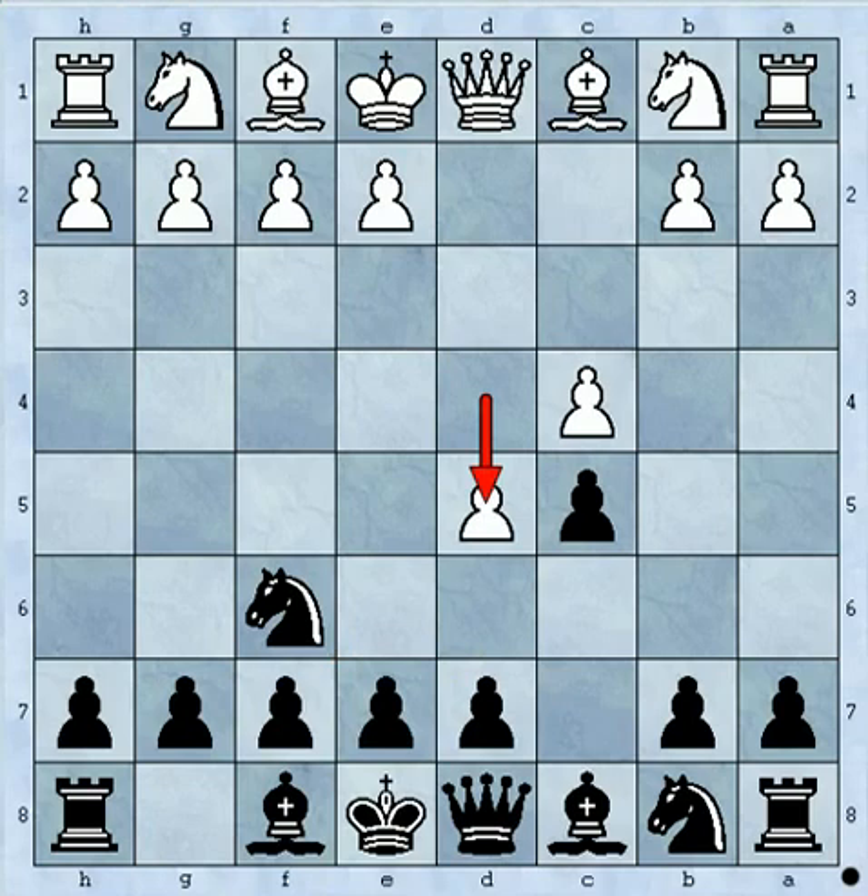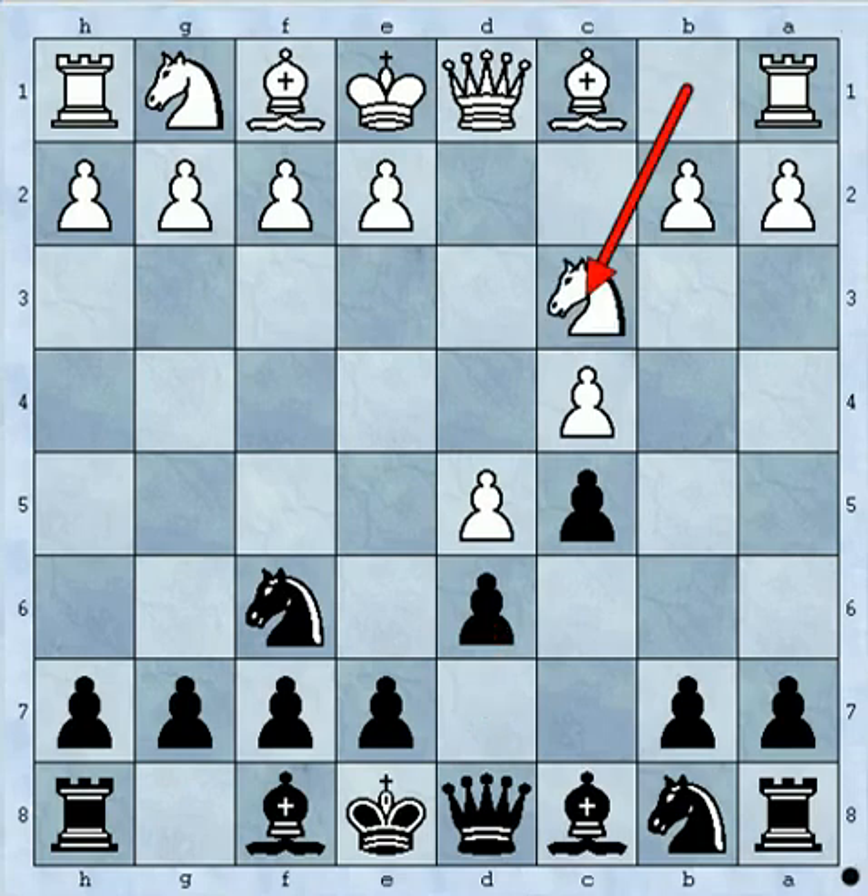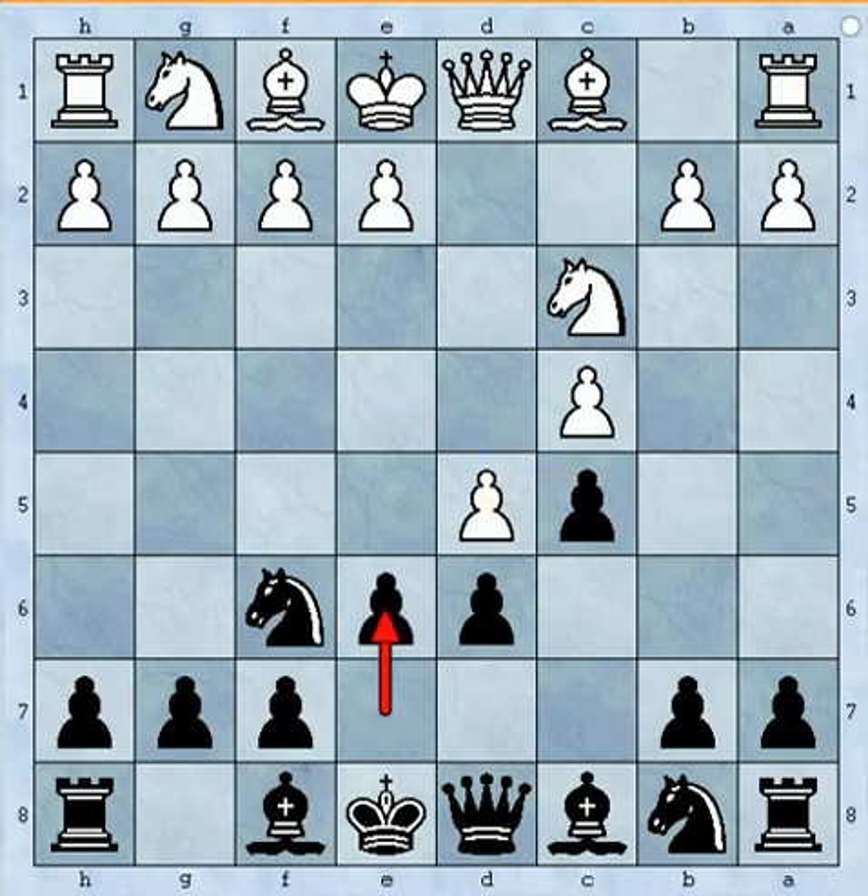I found out the third choice, which is d6. I was very comfortable stopping the white pawn there. Then white will play knight c3 supporting this pawn. Now you can play e6 because now he captures the pawn with the d pawn, then you can capture with the bishop, and your bishop is developed and you are comfortable.